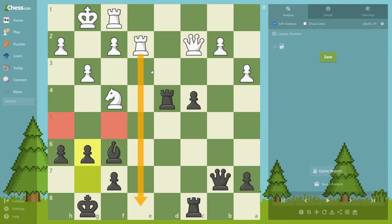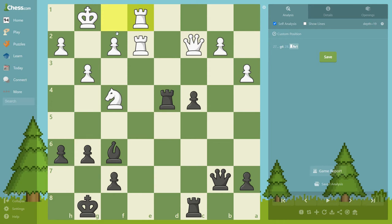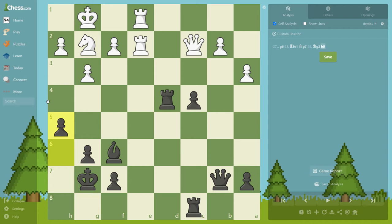Then followed Rook f2, e1, and King g7. Now that black has prevented white's plans, he can concentrate on his own. This is really powerful — if you can restrict any counterplay from your opponent, he is not going to be able to find a plan. Most likely he's going to be nervous, and then you just continue with your plans. So Knight g2 and h5 — this is another concept: provocation.